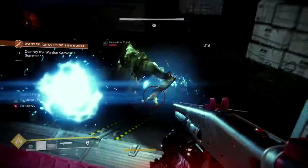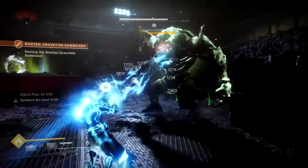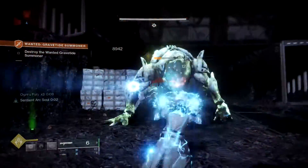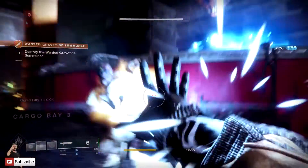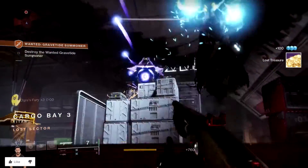Let's get those Thrall, then use our super on the big ogre — who now isn't so big or bad because we've got Ogre's Fury active, allowing us to deal quite a bit more damage than before. As you can see, the ogre goes down pretty quick using the super, and once that is done the shrieker itself opens up.